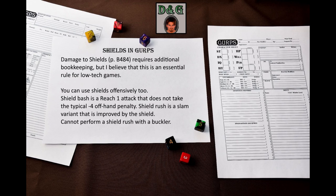GURPS Low-Tech Companion 2 adds that a buckler damaged to the point where it has no HP left may still be used as a dueling buckler with defense bonus 0. These rules might be necessary if you are expecting to encounter firearms and overhead attacks, as those cannot be blocked by shields but can provide cover. Shields can be used offensively – you can bash with your shield at reach 1. You attack with your shield skill and do not take the usual –4 penalty for using the offhand. Work it out as a normal slam.